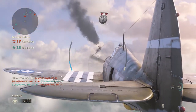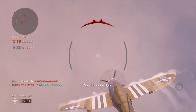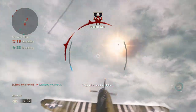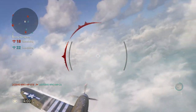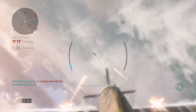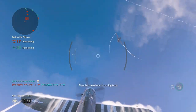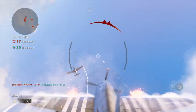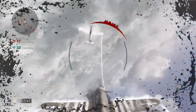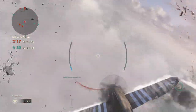Both sides start off with 25 planes, and whoever has the most fighter pilots left in the sky at the end wins. Honestly this was really, really fun. Once you get the hang of it — I'm actually getting a bit motion sick trying to figure out which way is up or down — but it's just so refreshing to see Call of Duty try something different.